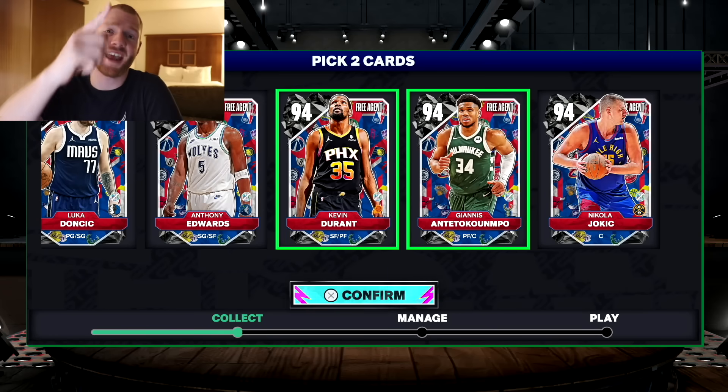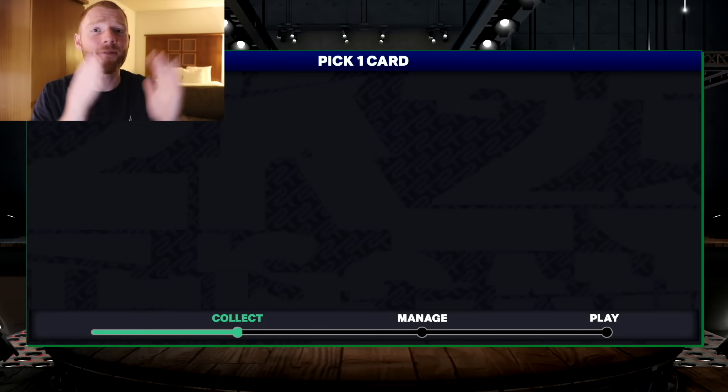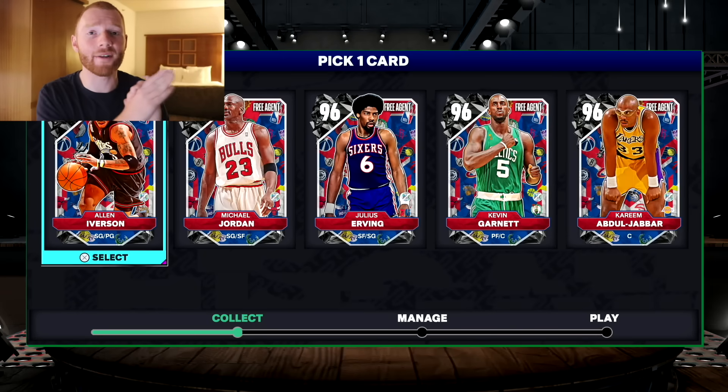It was time to decide which two of these five cards I wanted, and I decided to go Kevin Durant and Giannis. If these are the stats for the cards on day one of MyTeam, I definitely recommend you do the same. But then we get another free agent pack where we get to pick one of these five NBA legends. 2K did confirm that these are going to be available for 10 games, which is actually a big W.